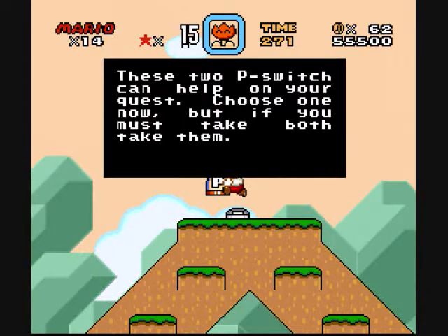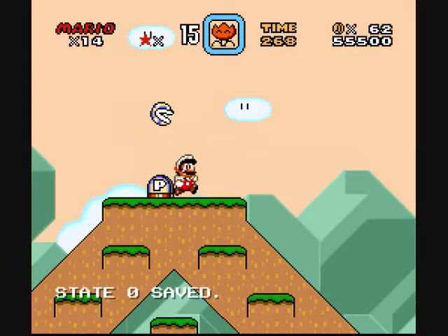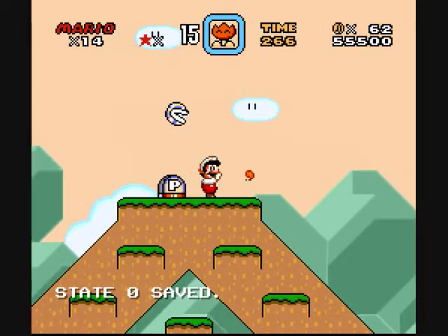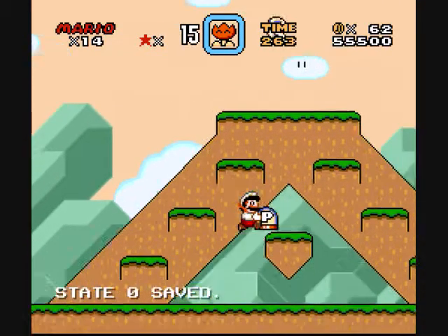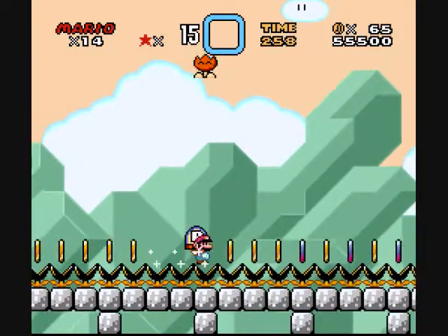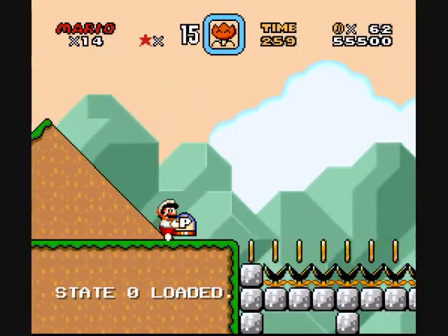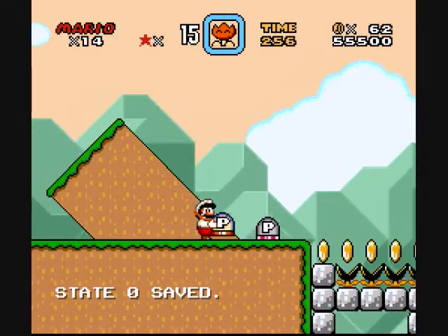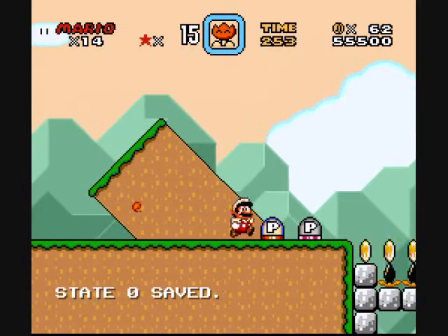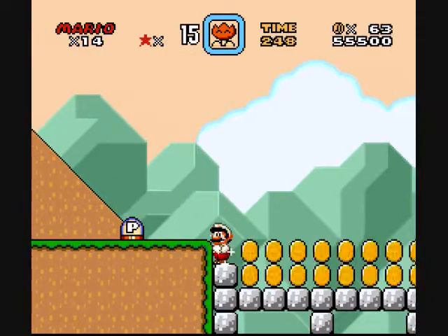These stupid switches can help on your quest. Choose one now, but we'll take both. Which I'm gonna take! Maybe I'll just take one, I guess. Full of Queen Galor!